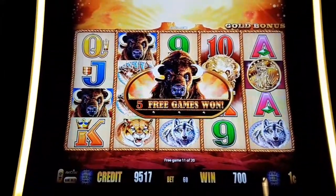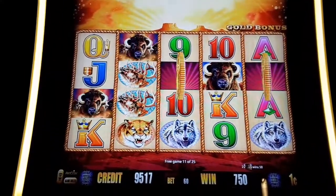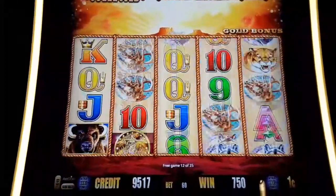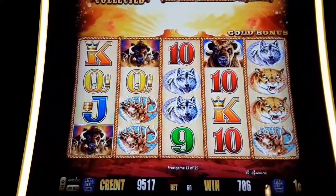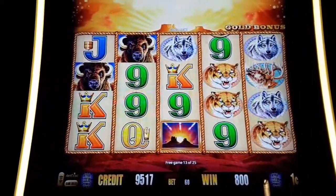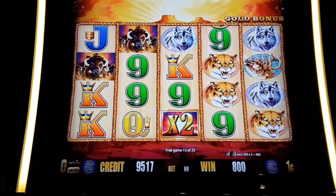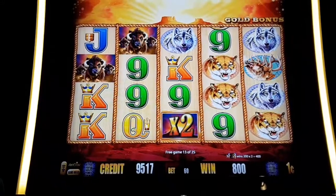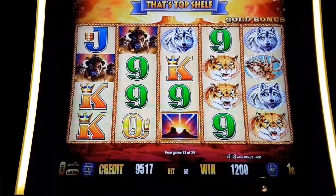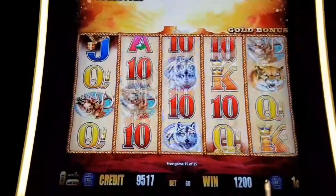There we go — we got a re-trigger and another head. Our seventh one will change cougars into Buffalo on the reels. Come on, a little more. Line them up, hit it. Two times multiplier. Nice, that's a start. We've still got 12 free games and Buffalo are adding up and changing order. Come on, coin.